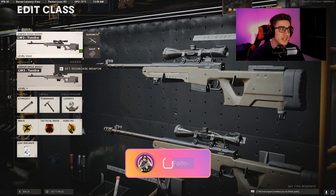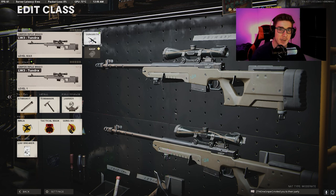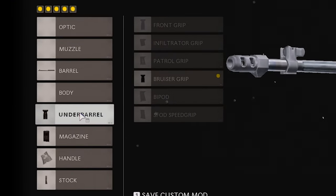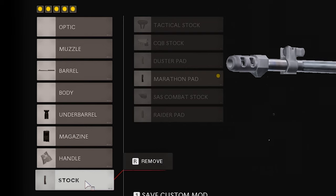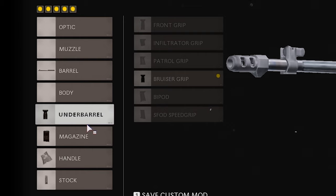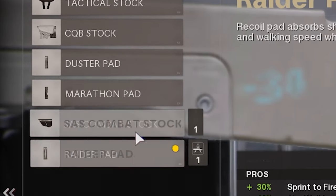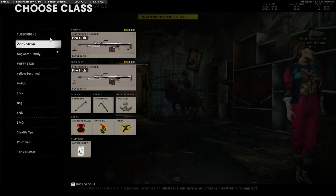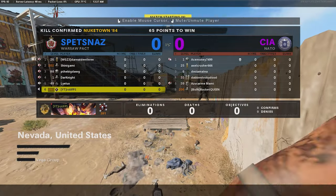Now, what's important is you have to have one attachment different on your second sniper. For example, on my first Tundra I have the Tiger Team Barrel, Bruiser Grip, 7R Magazine, Serpent Wrap, and the Marathon Pad. On the second Tundra I have the same stuff, except the stock — I switched the Marathon Pad to the Raider Pad, because that is one attachment different. If you have the same attachments on both snipers, you will get fists in the game, as you guys can see on screen.